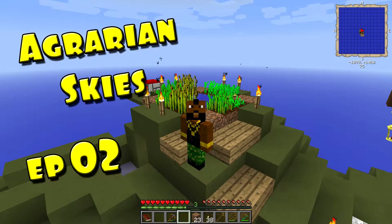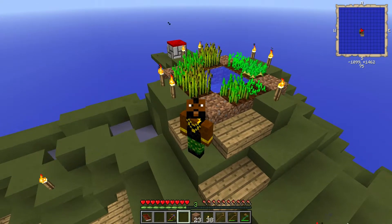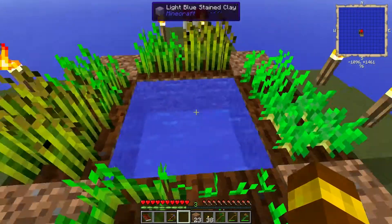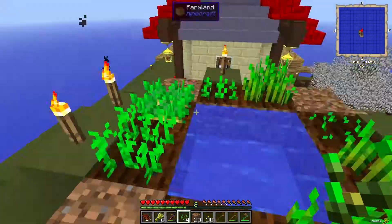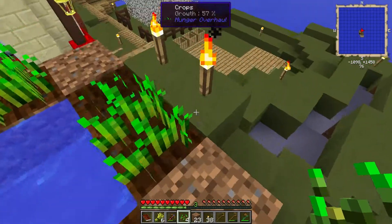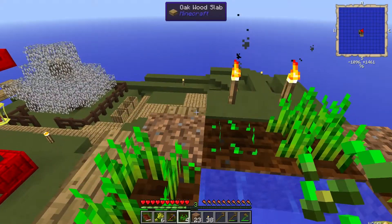Welcome back to Agrarian Skies. Since the last episode I've planted the wheat seeds we got, and I've also got myself some potato seeds from sifting dirt, which is something you're going to have to be doing a lot of in this mod pack. When you harvest your crops you should right-click, which leaves the original seed planted and still harvests them. So now we've got some potatoes and a nice amount of wheat going.